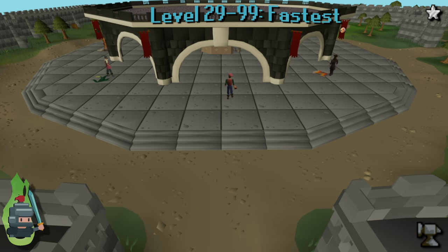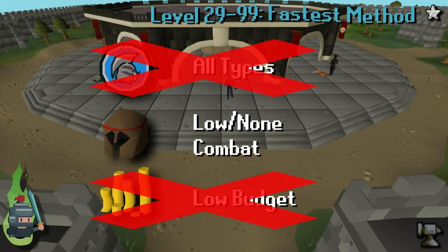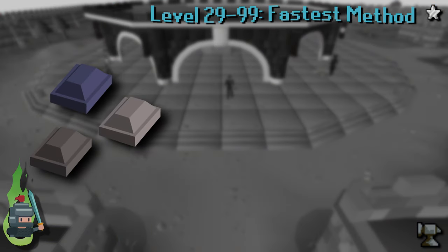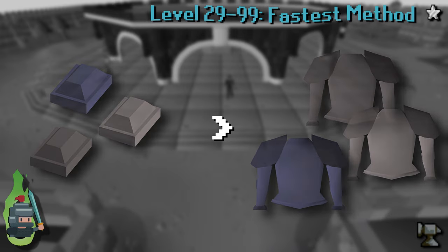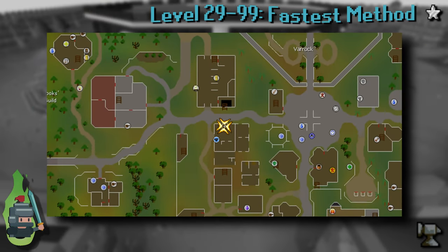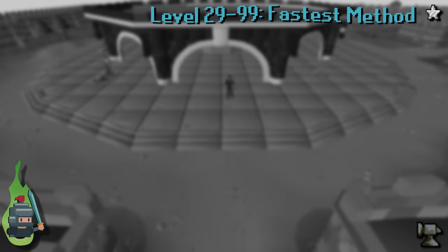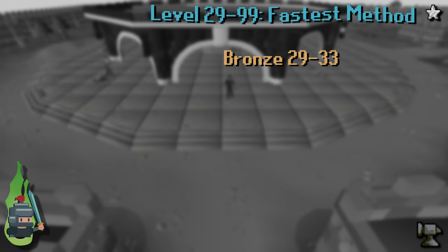The fastest and most efficient method of training smithing in free-to-play consists of working through each metal bracket, buying the bars required, and smithing them into the relevant plate body. For a written version, see the OSRS wiki page. I recommend buying all the bars from the GE and smithing them in the forge just south of the Varrock west bank. I'll go through each metal band indicating how many bars to purchase, the initial cost, and any projected profit or loss.